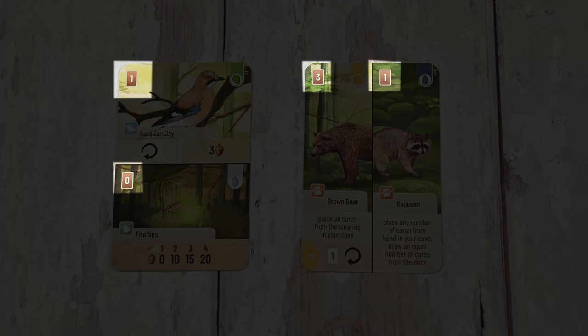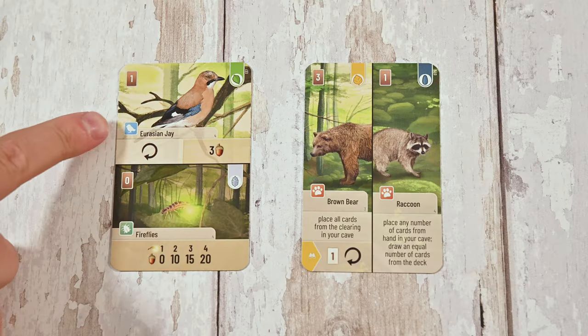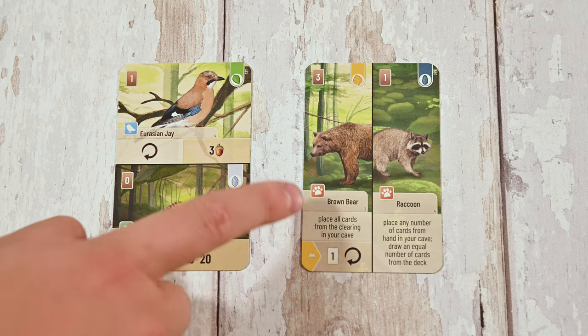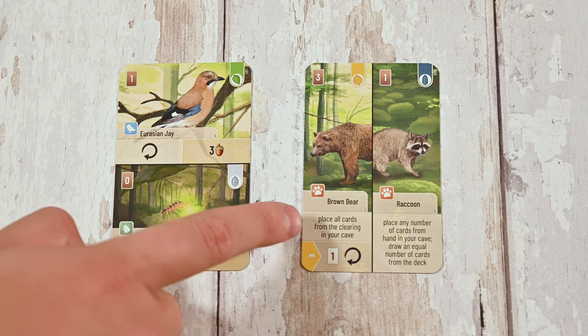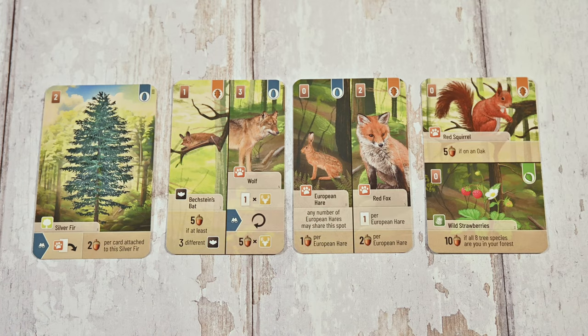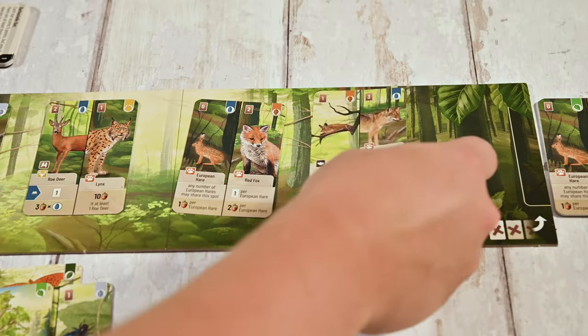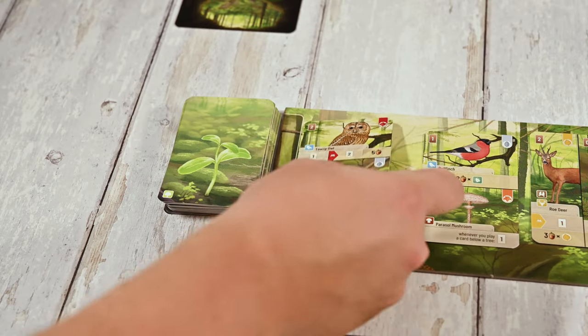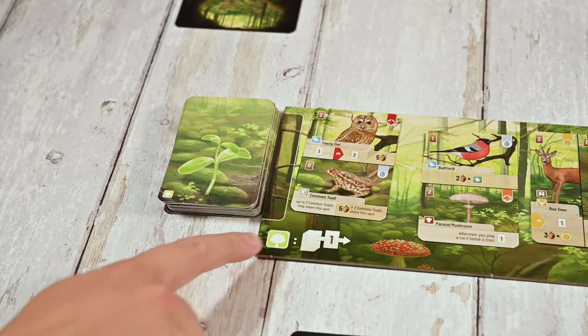Each card will have a cost — these are cards you need to place in the clearing to play the corresponding cards. Cards also have types which may affect scoring, effects and abilities that you can use, and the number of points they score. To play a card from your hand you'll first pay the cost, placing the other cards from your hand face up into the clearing. Normally it does not matter which cards you discard as payment; however, some species will provide you with a bonus if you pay with a specific typed card. When playing a tree you must also draw the top card from the deck and place it face up in the clearing — there's a reminder on the board.